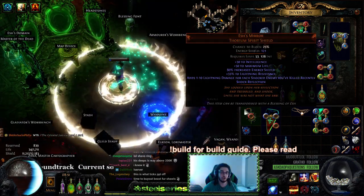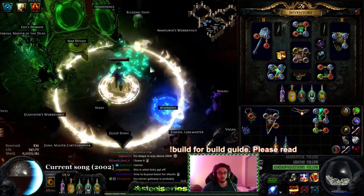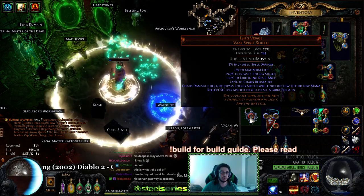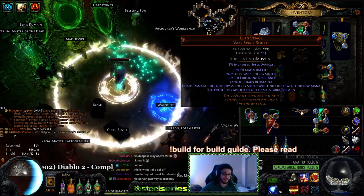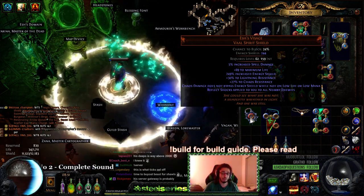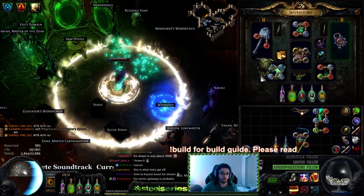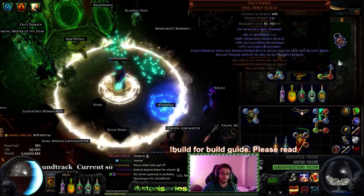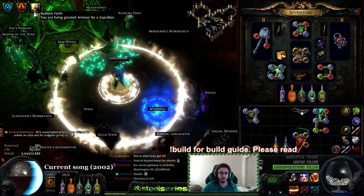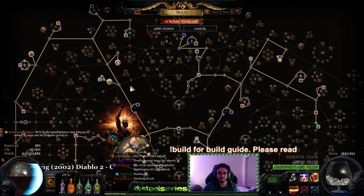Esch's Mirror is a shield that you can get off of the Breach Lord Esch, by doing 100 splinters and running it. You can also find a Blessing of Esch — if you use a Blessing of Esch on an Esch's Mirror, it turns into an Esch's Visage, which states chaos damage does not bypass energy shield while not on low life or low mana. So you could use this shield instead of whatever shield you're using normally. And even with the degeneration, you can still get it running. I know I have a Shav's Revelation on right now, but I don't have Purity of Fire and I don't have Vitality, and I can obviously spec more towards regeneration because I'm a Magic Finder right now.